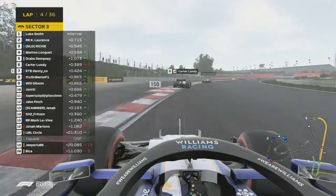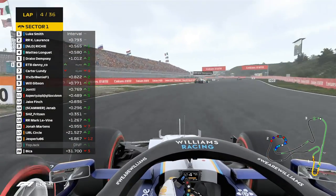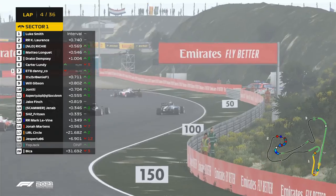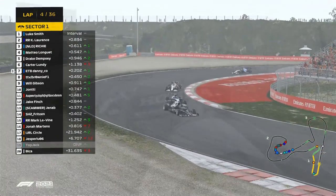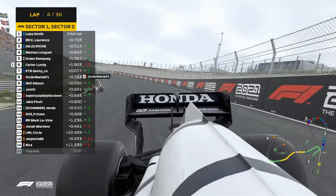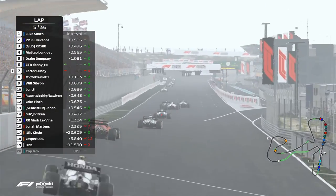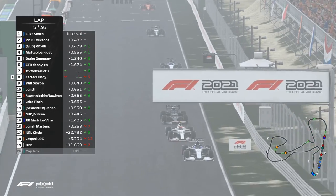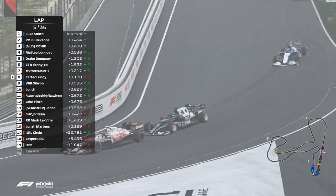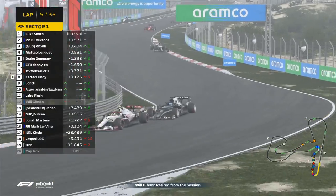That does compromise you for the hairpin though. Not quite sure what's happening with Tom Jack but unfortunately he's on the curb. In terms of the DRS battle for the top four — down into turn one it's been very easy for Daniko. Carter is just passing without DRS, dropping him down into eighth place.